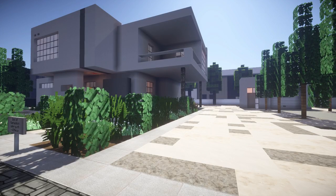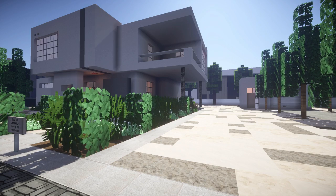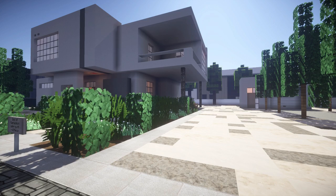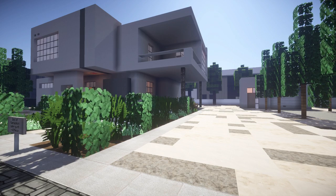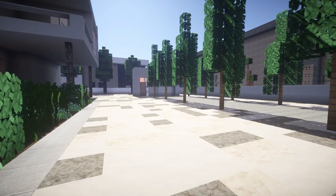Yo guys, boys and girls, it's Corrales and welcome back everybody to the Minecraft Inspiration Series, which is the series for you guys to get some inspiration on what to build in Minecraft or maybe even how to build in Minecraft. We got a really majestic modern house just in front of us, and I'm doing this house because I've heard it has a really awesome garage. I'm just checking it — there it is, just in front of us.